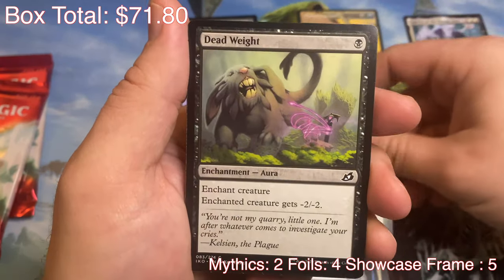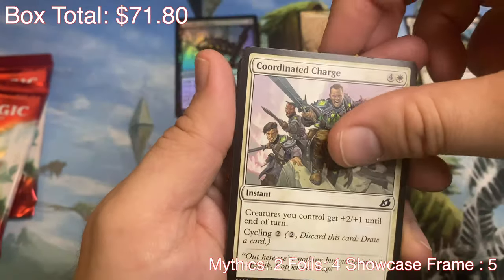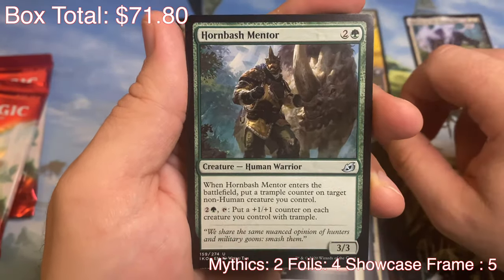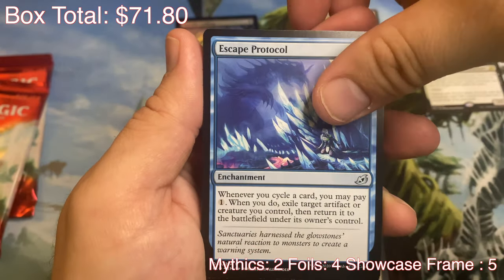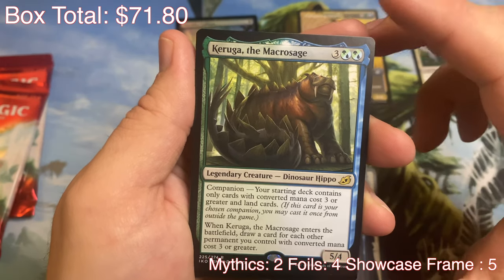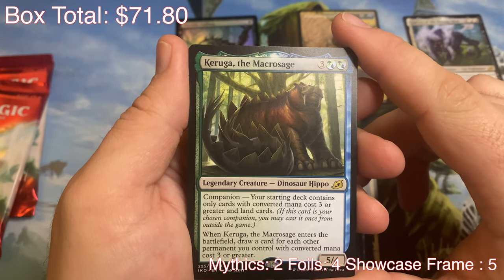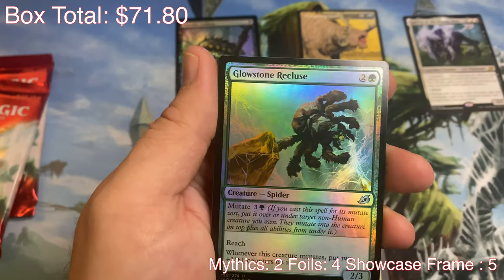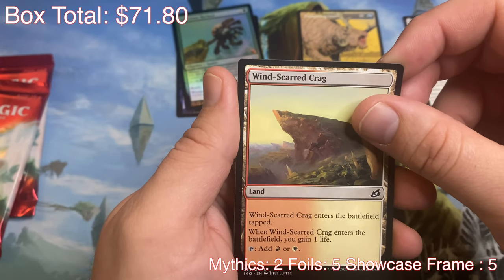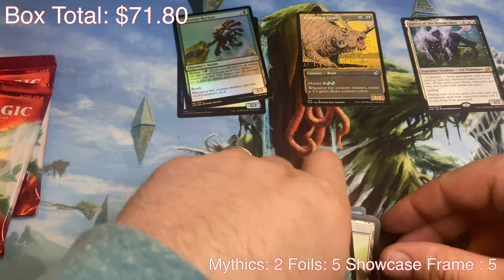Sudden Spinnerettes. Dead Weight. Dreamtail Heron — whenever he mutates, draw a card. Coordinated Charge. Clash of the Titans — anybody watch that movie? The old one, not the new one. Hornbash Mentor. Escape Protocol. And the rare, we've got Kurga the Macro Sage — I can't even say it. He's a Dinosaur Hippo Companion. When he enters the battlefield, draw a card for each other permanent you control with converted mana cost three or greater. And a Foil Glowstone Recluse and a Dinosaur Token.